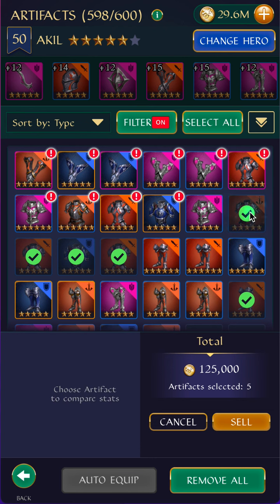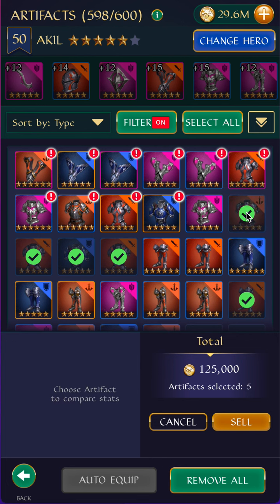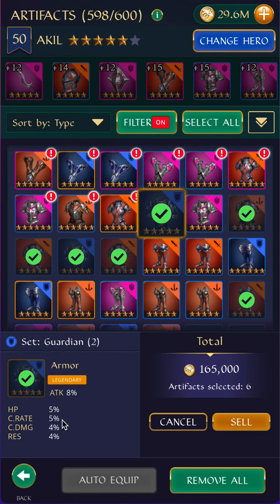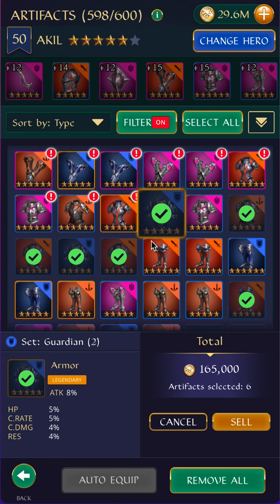So we can talk about this one. Crusher — I don't like Res with Crusher because I don't see a situation where I would put a Res chest on a hitter, whereas I might put Res on a support hero based on using the Guardian set. This one I like. This one is very good — it has attack, crit rate, and crit damage. It has HP, which makes it a bit more tanky. It even has a little bit of Res, which can be helpful in the right situation.